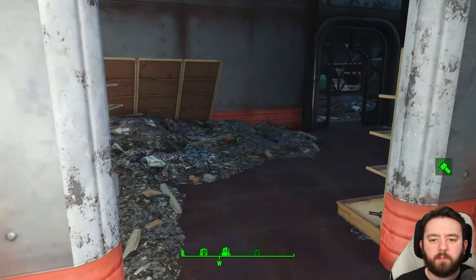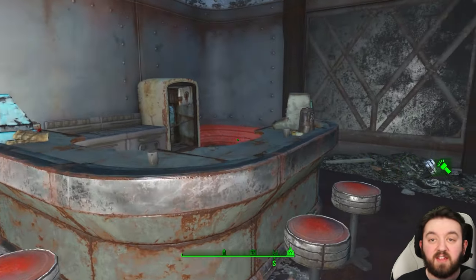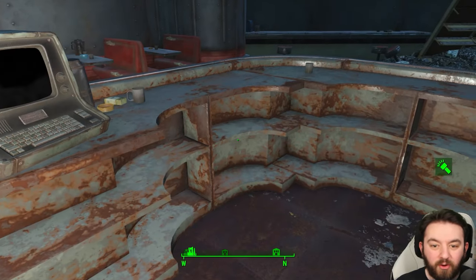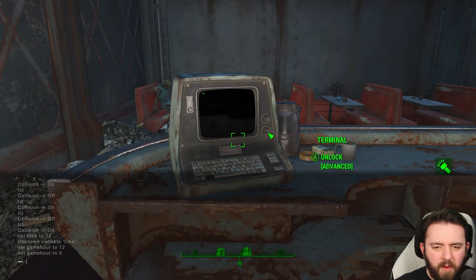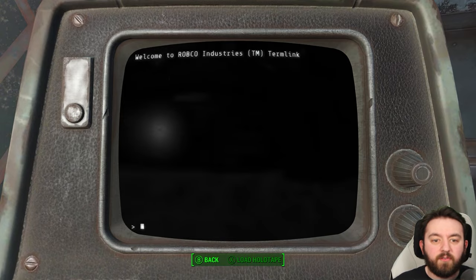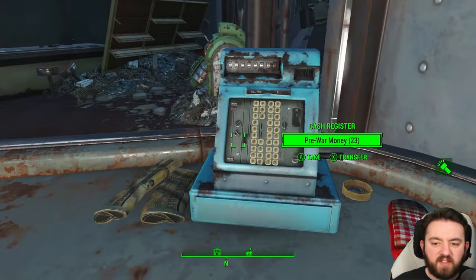After you pick up all your supplies, there is a Slocum Joe's just across the way. Although there is no signage that I can see, it is specifically noted in the wiki. I didn't even notice the safe when I was going through, so now you also know there's a safe. There's an advanced lock terminal - I unlock it for simplicity. It controls the safe - that's pretty awesome. Use the terminal if you're more of a science-y person.